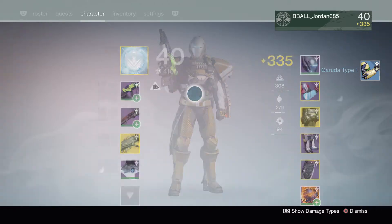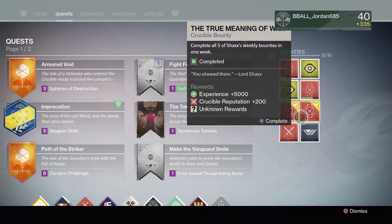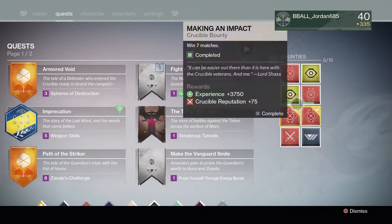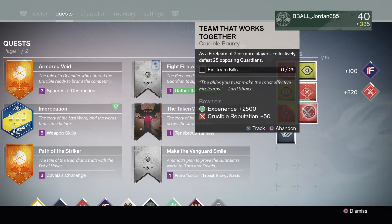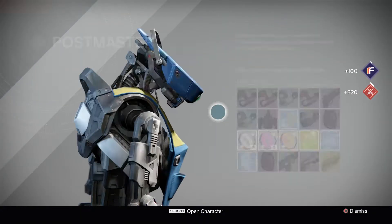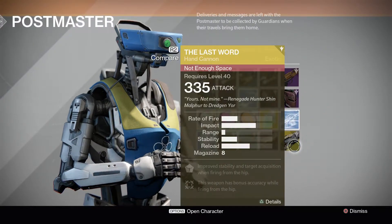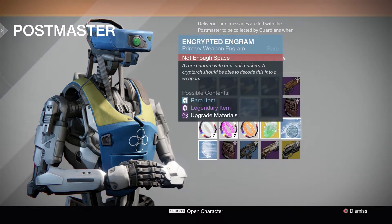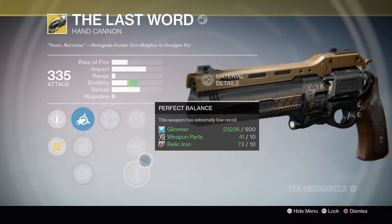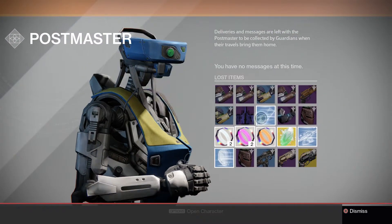Alright, next we're going to do the Crucible Tithe of War Bounty. I have everything here I believe. Let's pop this real quick and see what we get. It went to the postmaster again — I'm pretty full on stuff. Oh, we got a Last Word! 335. So we got a Last Word out of the Tithe of War package. That would be pretty useful in PvP.